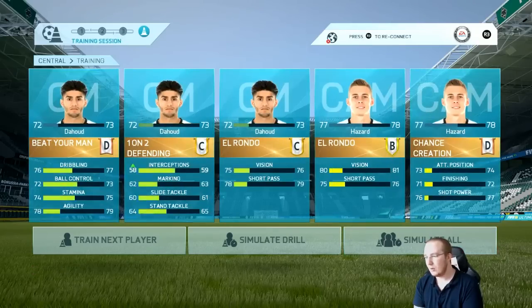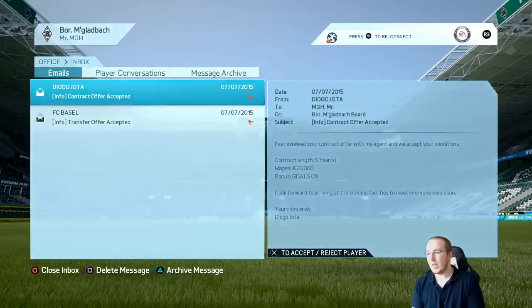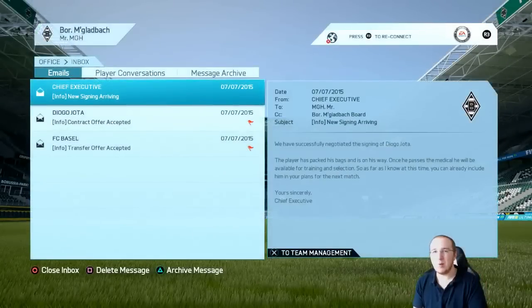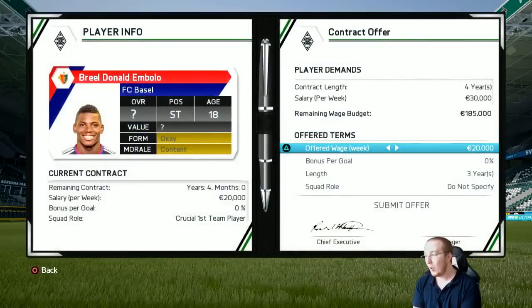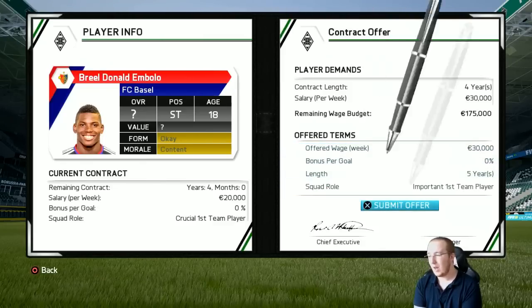Dahoud's done okay in training - he's gone up in his interceptions. Great news: Jota has accepted the deal, we're going to go ahead and sign him. I'm actually really happy that we've made money on a player I wasn't going to use. Also really good news back from Basel - they have accepted the deal for Embolo. We're losing an old defender who's going to go downhill and signing one of the best young strikers in the game. We'll get him on important first team player.